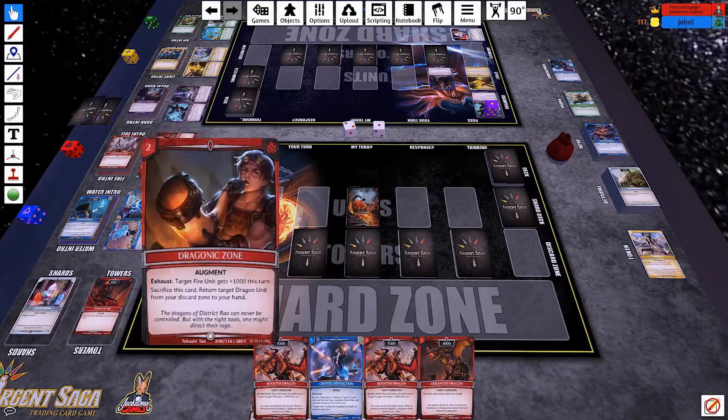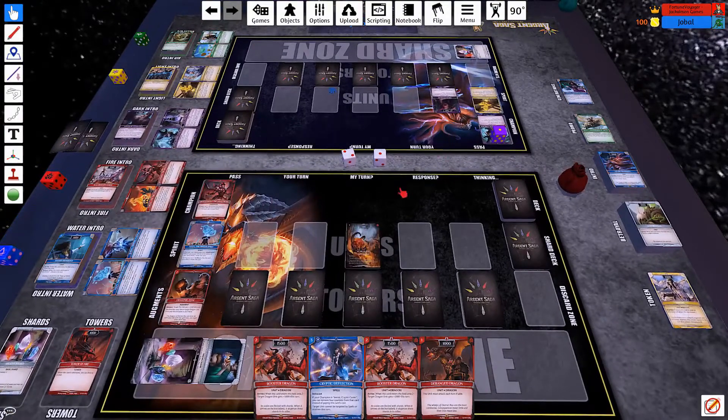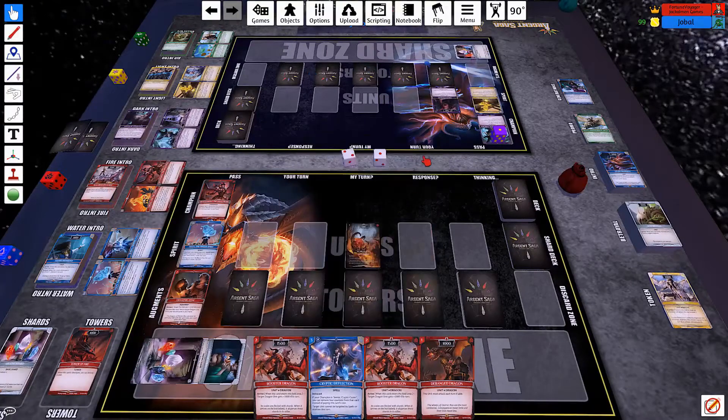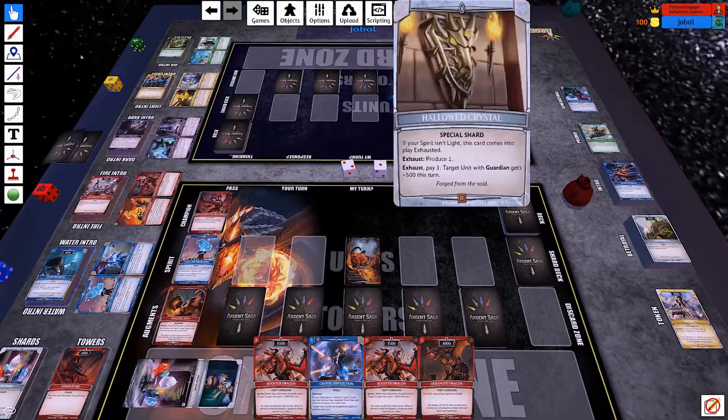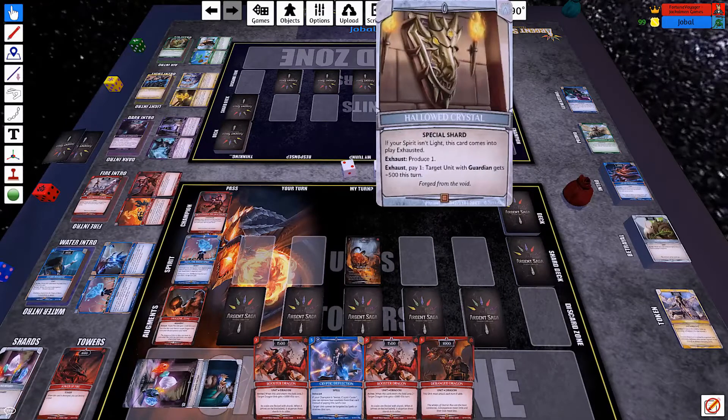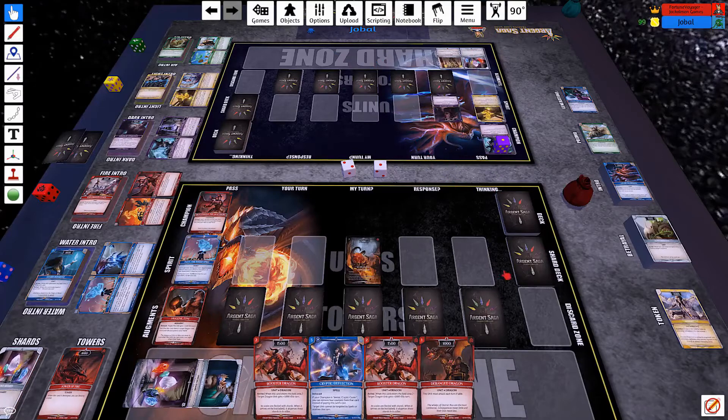Drogonic Zone allows me to give a target unit plus 1000. It can be activated on my opponent's turn, and I've got a Guardian Egg out here. So at any point I can boost it up to 1500 if I wanted, which would give me a pretty nice Guardian to block his lower level stuff. He does get his Hallowed Crystal out, which gives plus 500 on his Guardian. The Wind One Zephyr Crystal is what destroys my Augments — that would have been a sad day indeed.